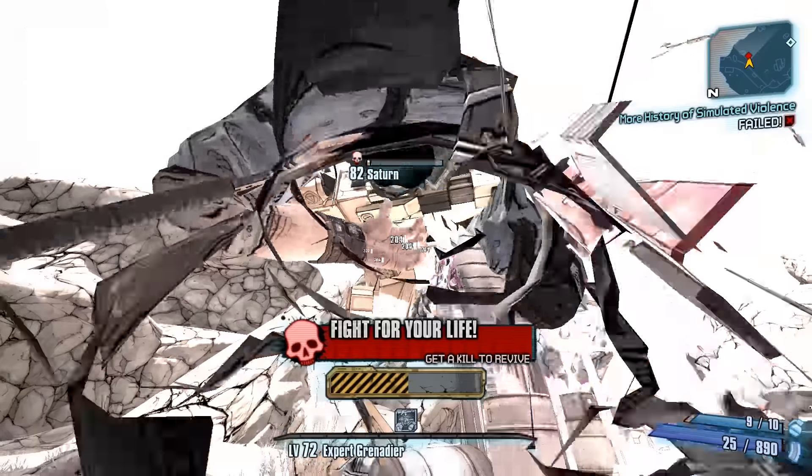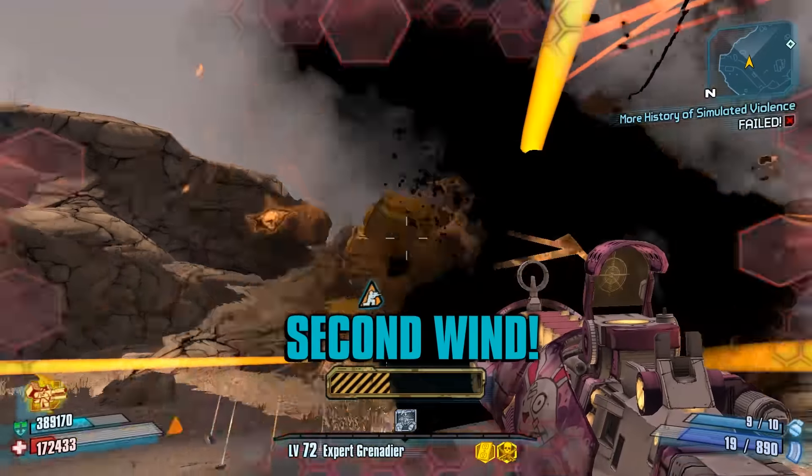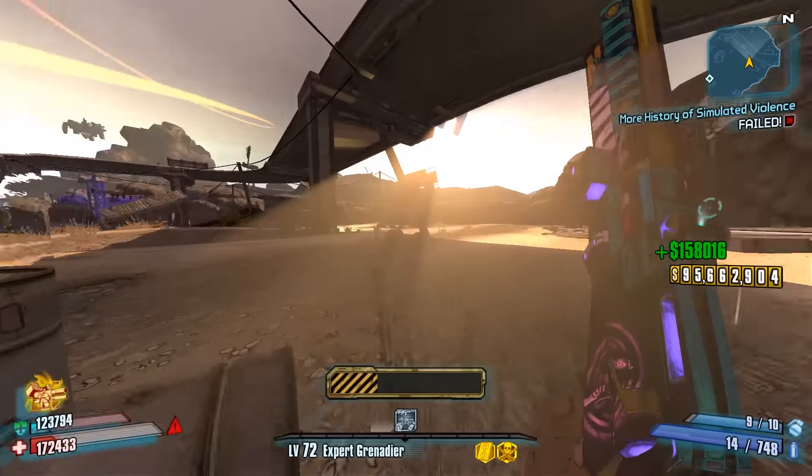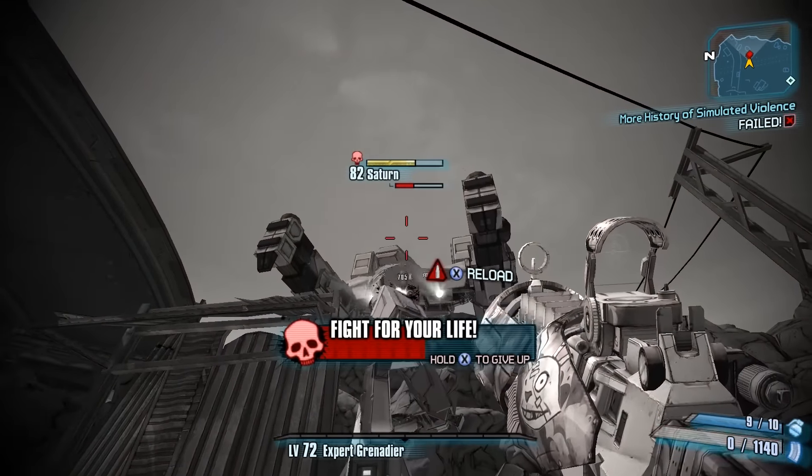What I'm doing here is lobbing it in between Saturn's hitboxes. It's actually bouncing in between his arm connections and his body connected to his legs — just the connection points on his body. It's pretty straightforward.